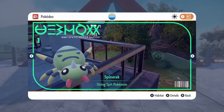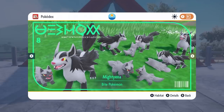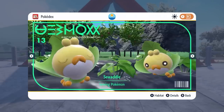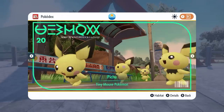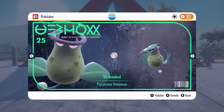Starting off the Kidakami Dex, we have the Aridos line, the Yanmega line, the Quagsire line from Johto, the Mightyena line, Volbeat, Illumise, the Crawdaunt line, the Larvesta line, the Rabsca line, Ekans, Arbok, the Pikachu line including Pichu, and the Victreebel line as well.